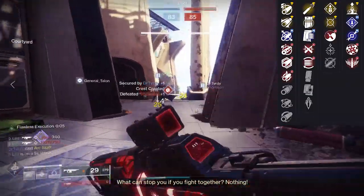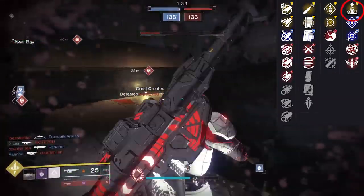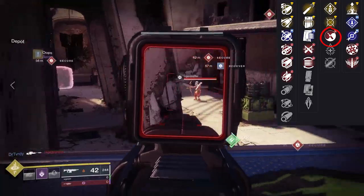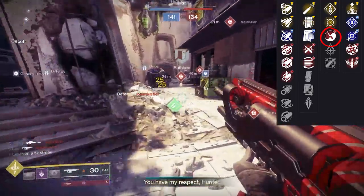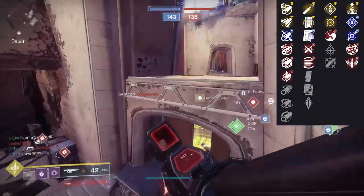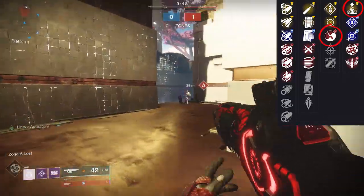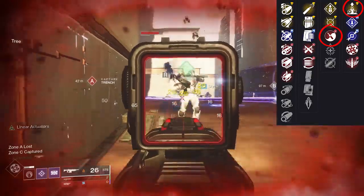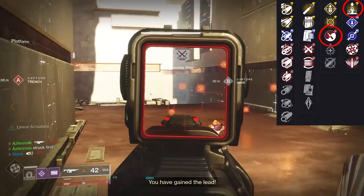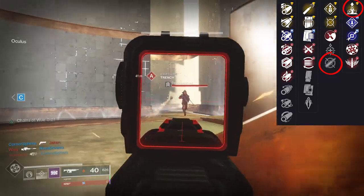My experience with Elemental Capacitor — with that increase in stability — puts this auto rifle on training wheels. I know we have perks like Zen Moment, which does stabilize the gun out, but it requires you to cause damage before it actually kicks in. So for folks wanting an auto rifle that's super stable, I would actually suggest Zen Moment and Elemental Capacitor together if you're going to rock a Void subclass. If you're looking to boost accuracy — and I think the stability bump from Elemental Capacitor is already good enough — then just go with Dynamic Sway and Elemental Capacitor.